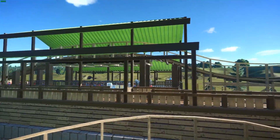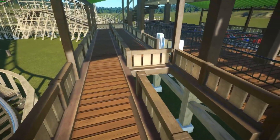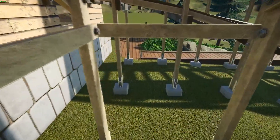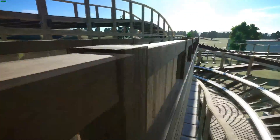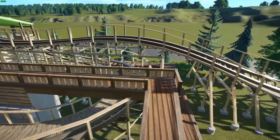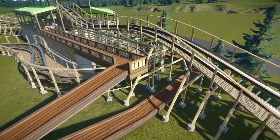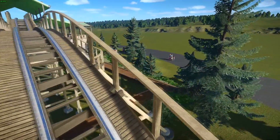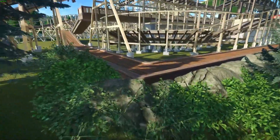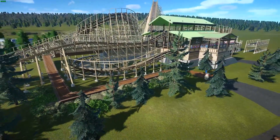He's also got a place that I believe is for a priority pass line, so we're going to add that in and connect it up there. The queue line came all the way to here and then kind of disappeared, so I had to figure out what to do from there — I just put some ramps down, brought it underneath, and brought it out. I love the color of this, and I really like how the stone is working well together with everything. I framed this with some rocks and there you have it.